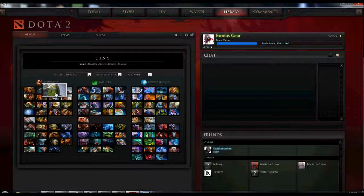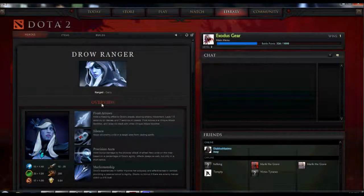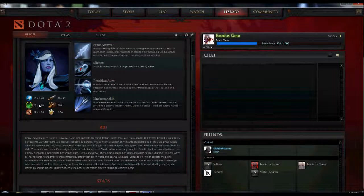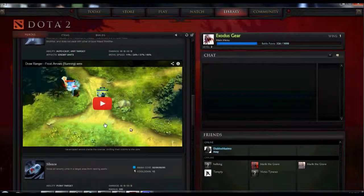Another good thing is if you scroll over a hero, you'll notice it'll show if it's melee or ranged. And if you click on them, it'll actually give you a brief description of what their abilities do. It'll give you their attributes — their agility, attack, movement speed, defense — then it'll give you small stats, and they even show you a video of what their skills actually do. So if you want to know what their silence skill does, it'll give you a small clip of it.